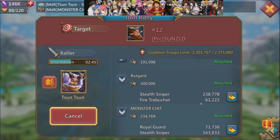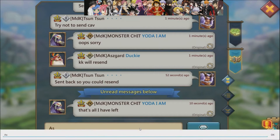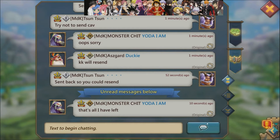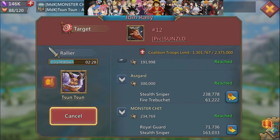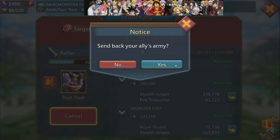Asgard sent fire trebuchet, and I was like, we can't have no fire trebuchet, so I send those back. Never send any type of catapult to a rally — it's like the most cringe-worthy thing you could possibly do.